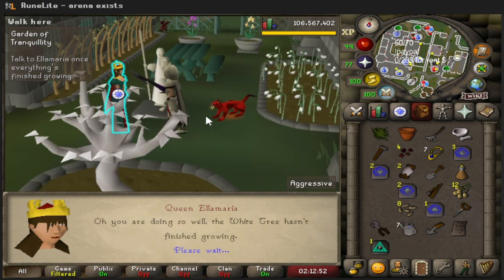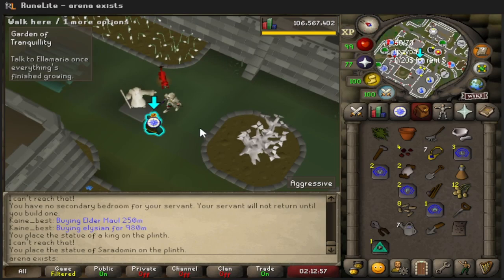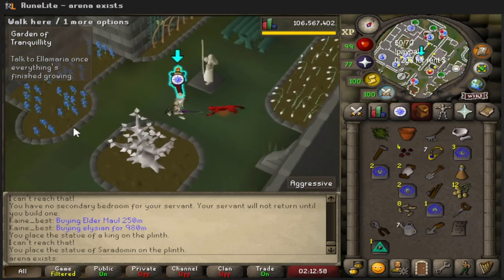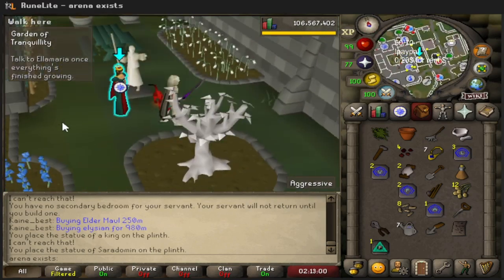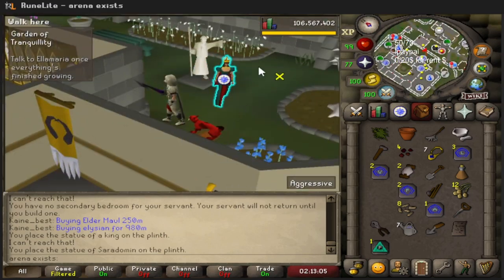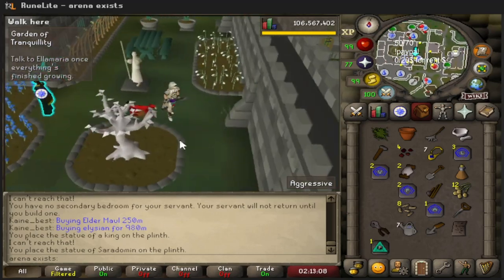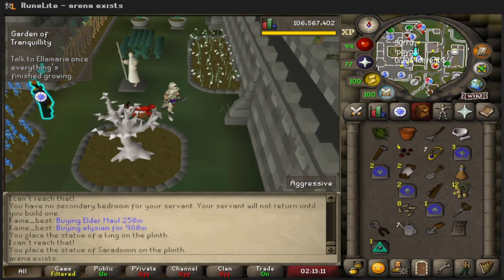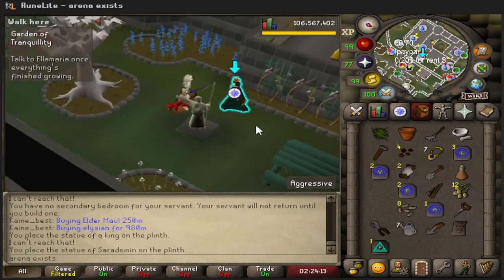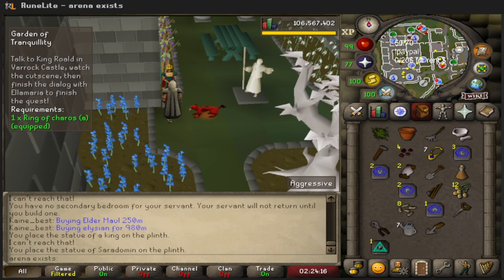She's going on about how some of these things haven't finished growing, so now we play the waiting game - we just have to wait for the stuff to grow because we're super quick at completing this quest. It looks mostly grown now, just a little bit less than a few seconds ago. Grown finally! Now we just go talk to King Roald.